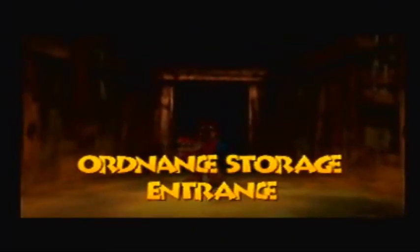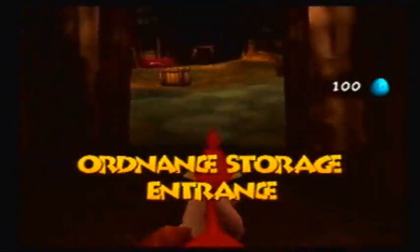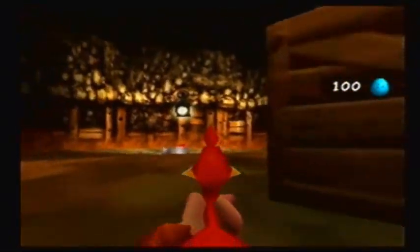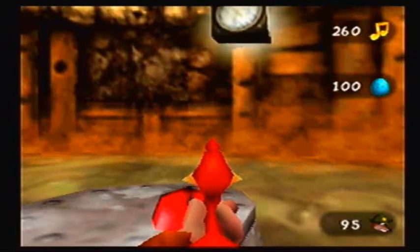We still got a couple things left to do in Glitter Gulch Mine, and thankfully we should be close to done. So let's deal with some stuff over here first. Oh, but first, there's Jam Jars! We got our second move here!